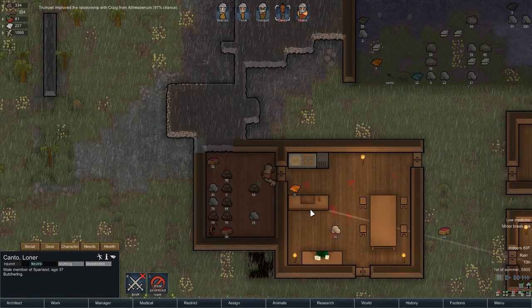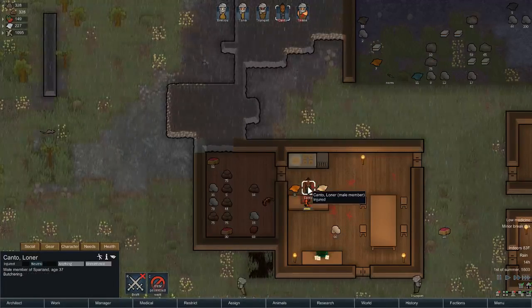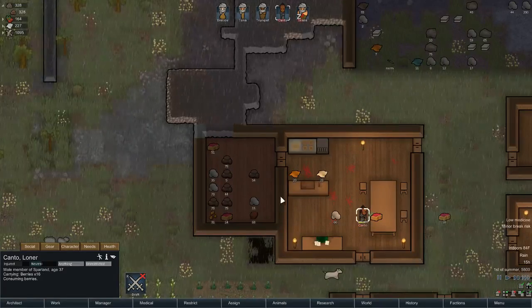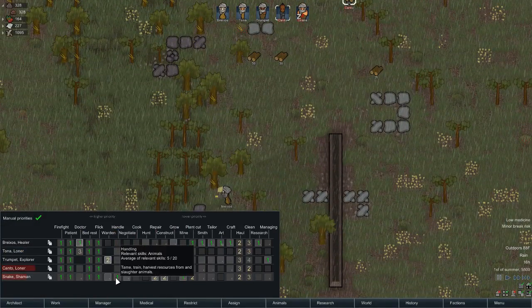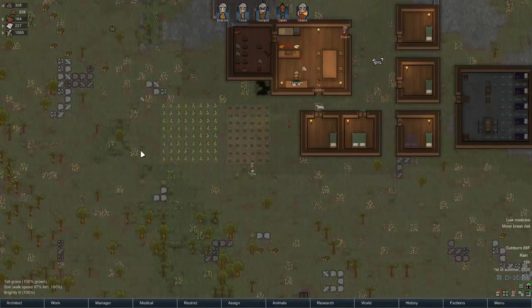Kanto, what are you doing? Please do your job. I don't know why you're refusing to work right now. This is why — I forgot about this part. That is why: because I do not have enforced.